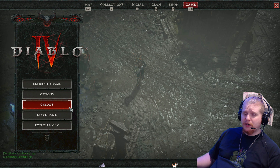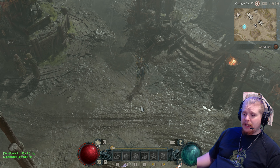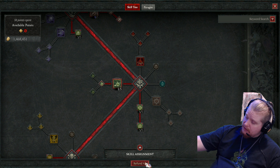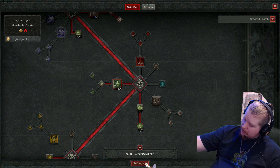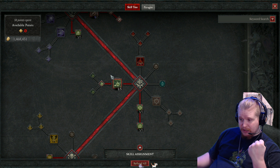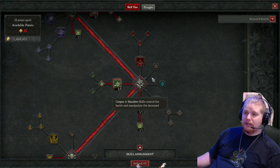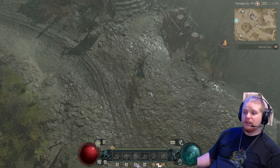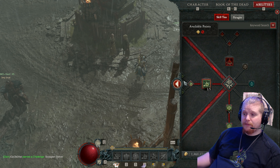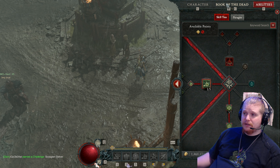Depending on what character you are, there are a myriad of different ways to add fortify into your build. In the same way that vulnerable is very important for your damage output, I'm going to state for a fact that fortify is one of the best — if not the best — ways to help you with damage reduction. If you're trying to make your character more tanky, if you're trying to find a way to survive more easily, fortify is an extremely strong way to do this. It provides a flat 10% damage reduction, and there are also a myriad of ways to enhance the fortified status.